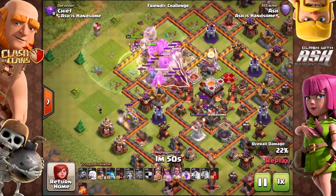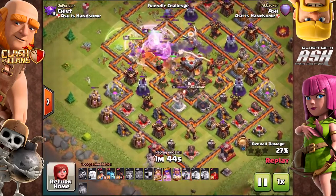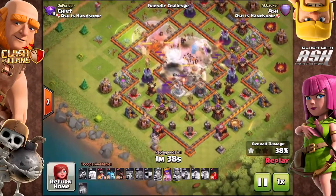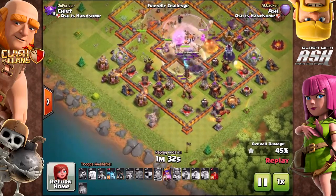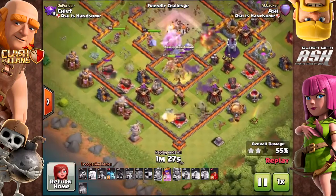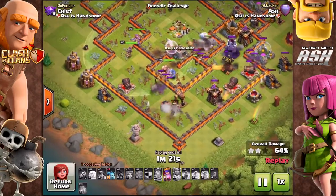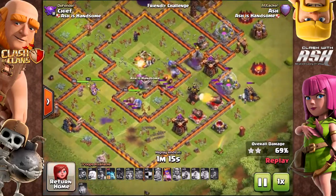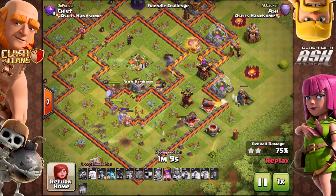Here's another queen walk with bowlers and valkyries, saving the Miners toward the south — he also brought some hogs. I'd love to bring a future comparison between hogs and miners on damage. This is a brilliant attack from Ash. There's a double giant bomb hitting those Miners, but look — it didn't take them out, because the giant bomb does not affect Miners as much as it affects hogs.